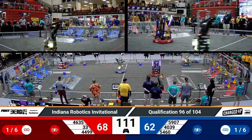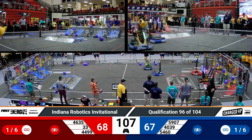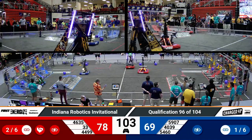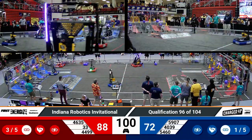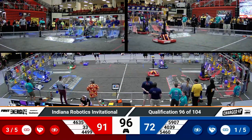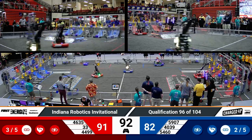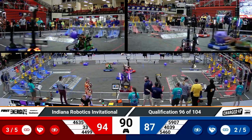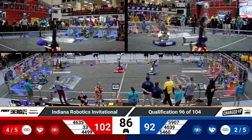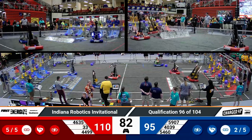Team 5907, the CC Shambots, scoring for blue. Over on the red side, you've got Killer Beads scoring a cube, their partners Prepatech Robotics scoring as well. CC Shambots scoring a cone up high, their partner Strike Zone scoring as well for blue. Early advantage still in this match going to the red alliance, up by about 10 to 15 points maybe.